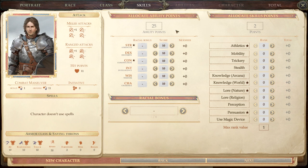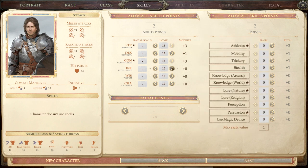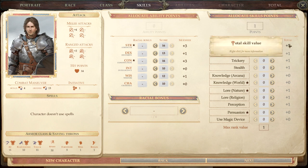For a Sword and Board build, I'd recommend putting 16 in Strength, 13 in Dex, and 16 in Constitution. For the extra two points, if you want an extra skill put them in Intelligence; if you want a better Will save put them in Wisdom — I'll go Wisdom. As a human you get a bonus point. Athletics is a very useful skill, though armor will reduce it. You might also consider Persuasion and take the feat that lets you use your Strength modifier instead of Charisma for Intimidate checks.